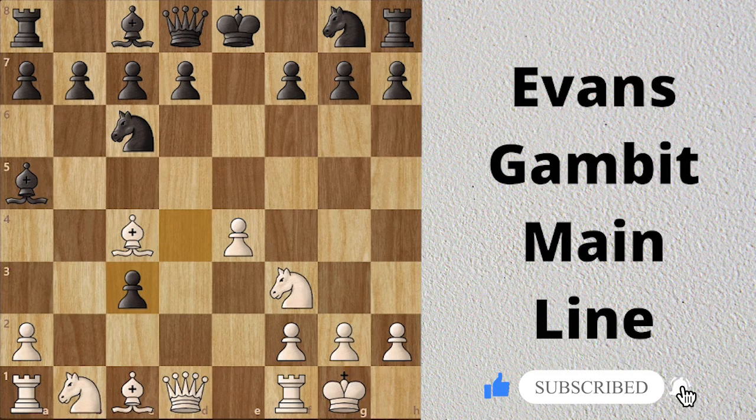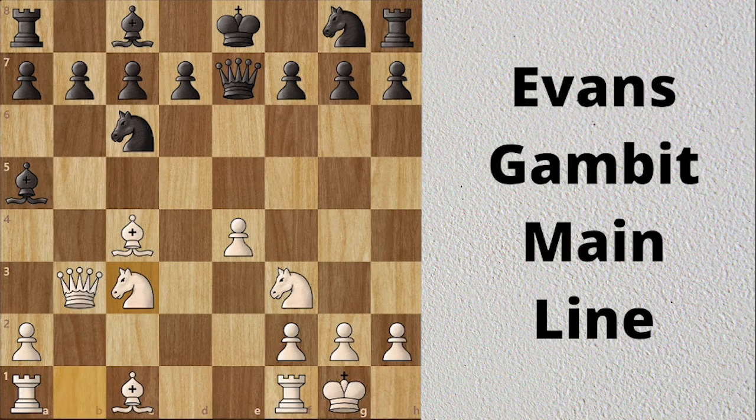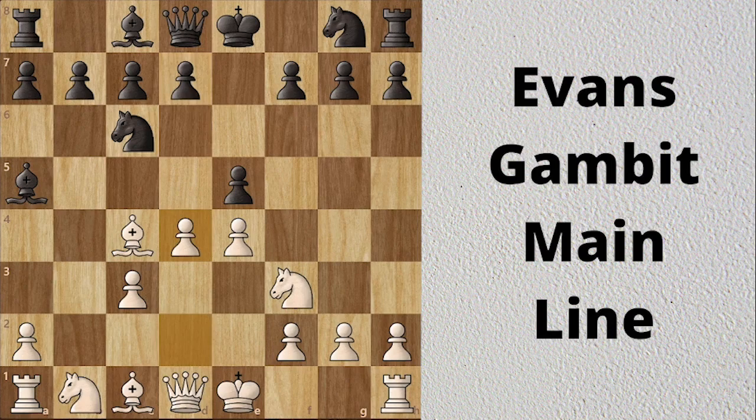The queen defends, then the knight can recapture the pawn. Doing it this way gives white a huge development advantage. The main reply for black is d6. D5 attacks the knight and the knight has to move.